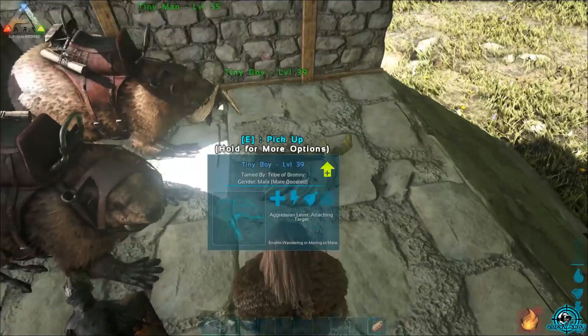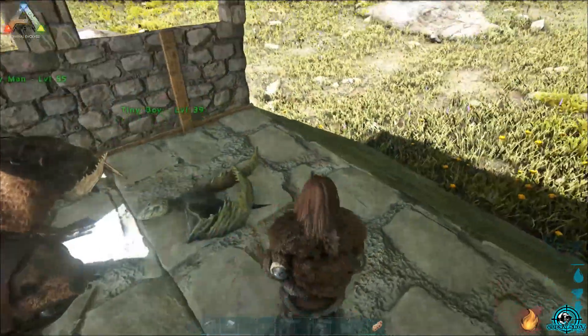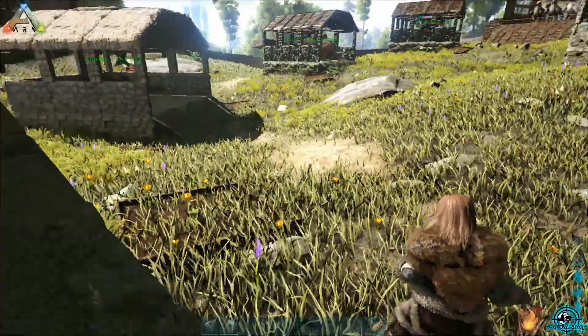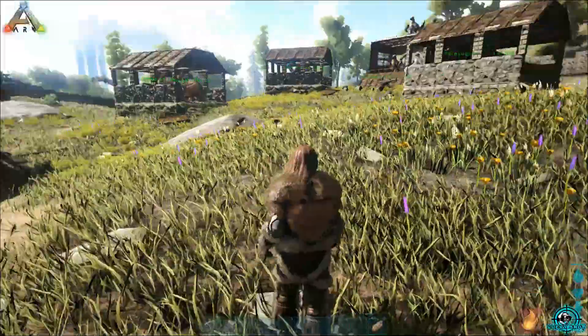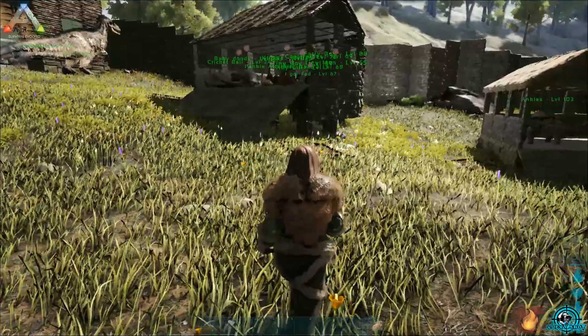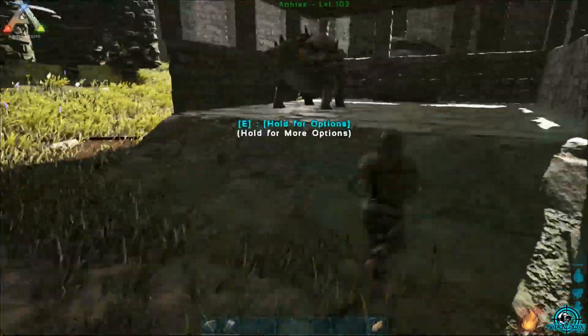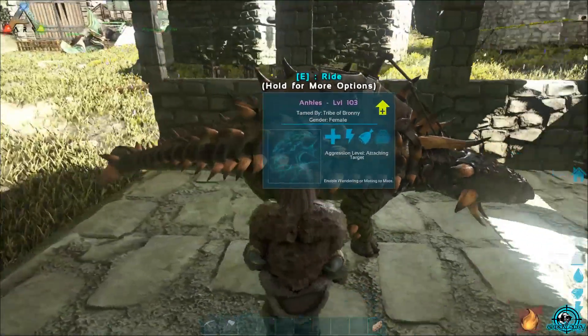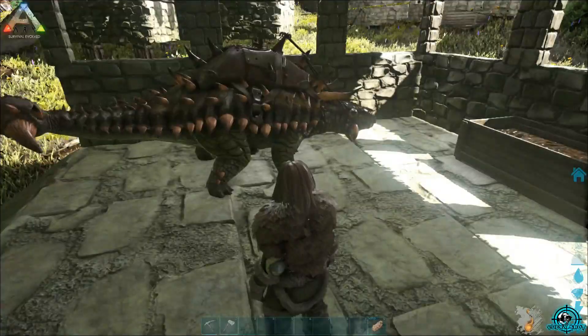Those are our harvesters. Eventually when we've made more builds we can place our scorpions and get a second scorpion in those buildings. We've also got an Ankylosaurus here which apparently collects metal, but we've got to get him a friend.